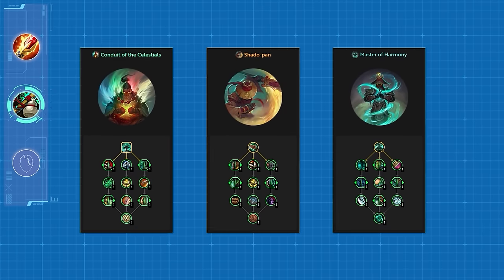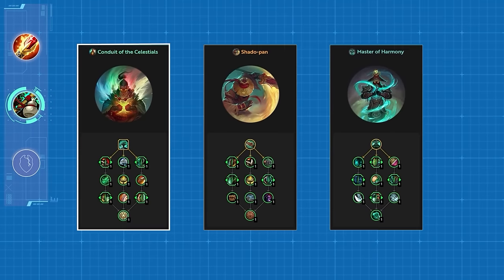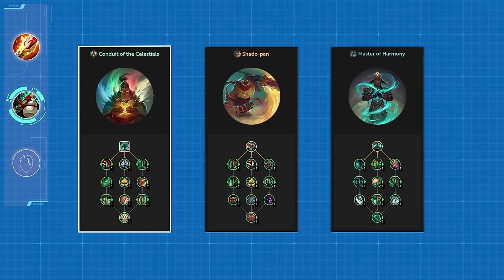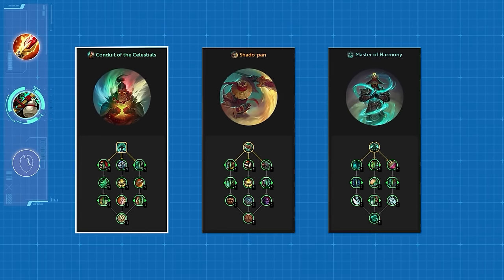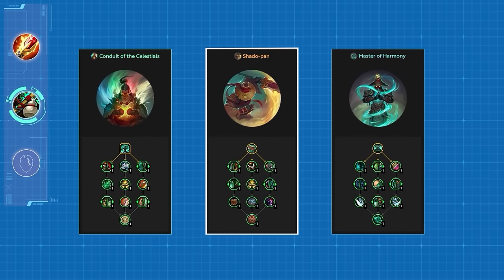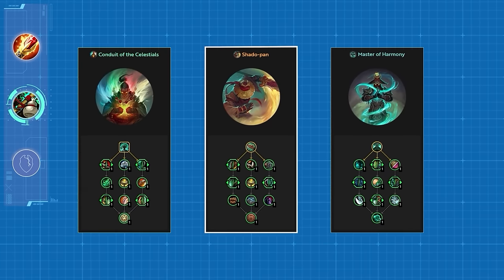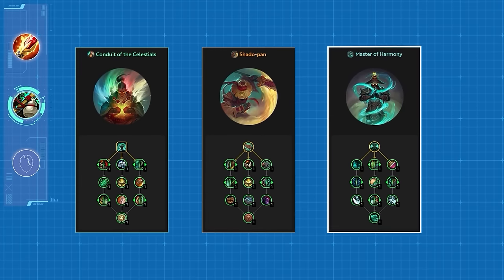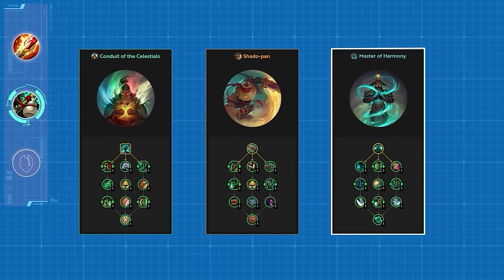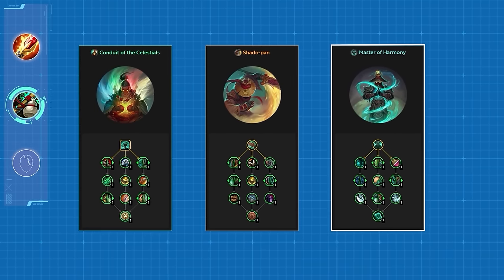On the subject of Monk's hero talents, Conduit of the Celestials is the obvious standout for both specs — it allows the monk to summon each of the four August Celestials as pets, both as individual procs and all together. The other two aren't particularly exciting: Shadopan causes the monk to build a stacking buff that's periodically dumped into an attack, and Master of Harmony allows the monk to gather a portion of damage and healing done as vitality, which is released as healing when the monk uses Thunder Focus Tea — turning it into a throughput cooldown.